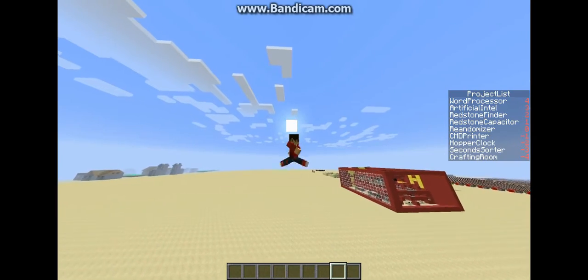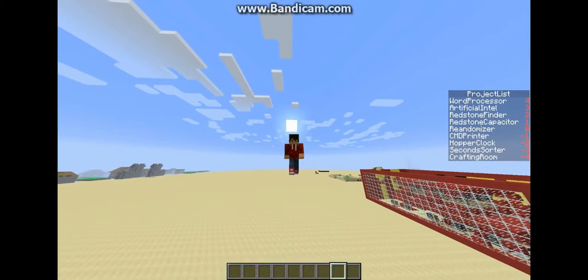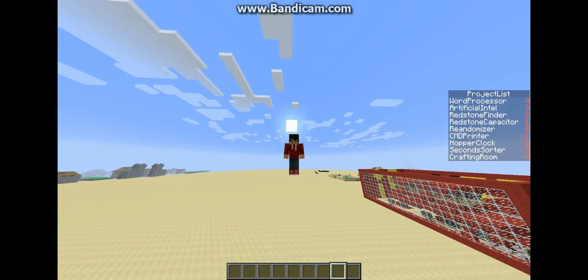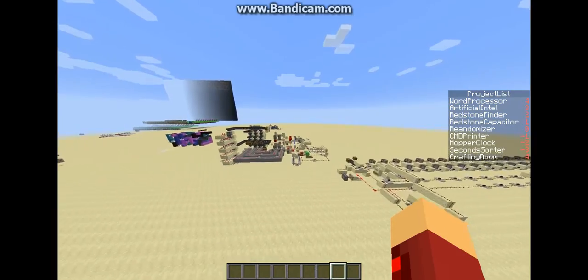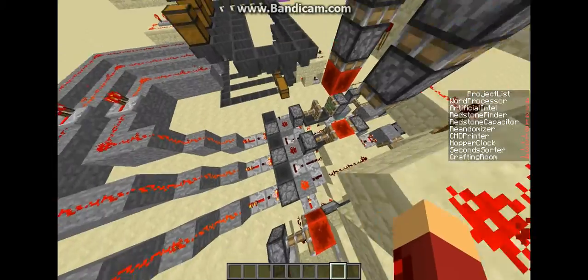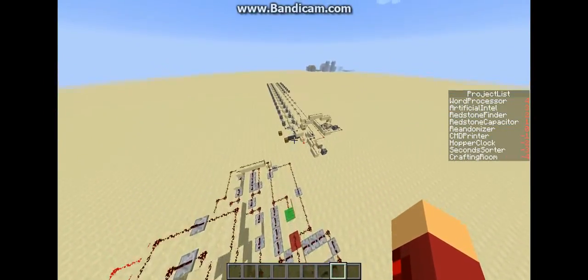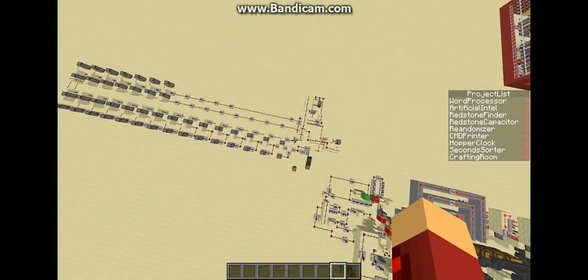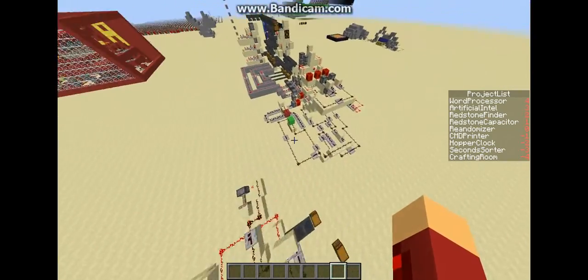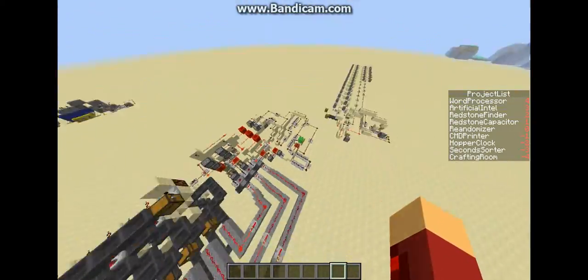Hello, Botman7 here. Today I have a crazy invention for you guys. It is a redstone hopper clock and I spent probably an entire day making this because it is very intricate in design. This actually comes in two parts. This is for sorting out seconds and minutes and everything, but that's not connected to this. Everything that the clock does is here.